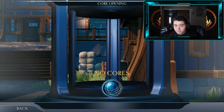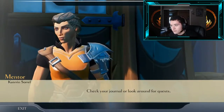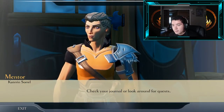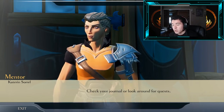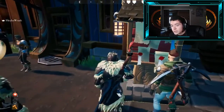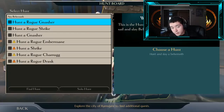You talk to this lady over here and she has specific quests for you in the beginning of the game. Right now she's telling me to check my journal and look around for quests because I've done them all. This is where all the quests are that you can pick up, and there are a few of these around the map. I can hunt a rogue nasher, a rogue shrike, a regular nasher, ember main, a shrike, a rogue charrog, and a rogue drask.